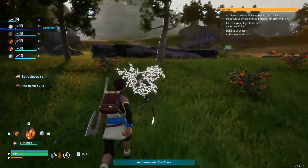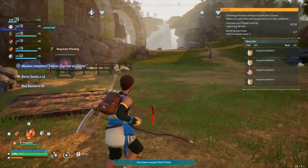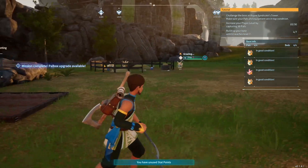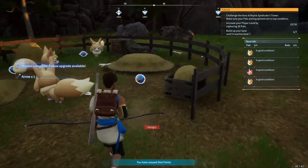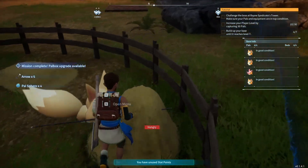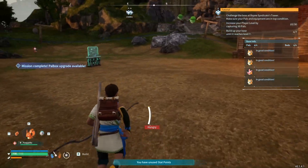The next pal I really want for the farm — well, there's actually quite a few of them. I would love to get the Mozzarina, which gives you milk in the farm, and a Bee Guard which will give you honey. But the other one I really want to find is a Mau — M-A-U — and they're in the caves. They will dig up gold, so you can have essentially an endless supply of gold just waiting for you when you come back to base.